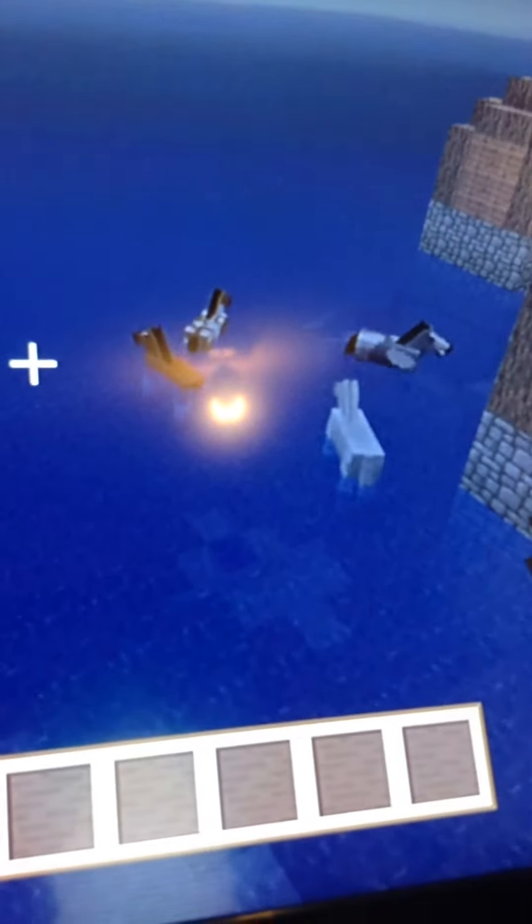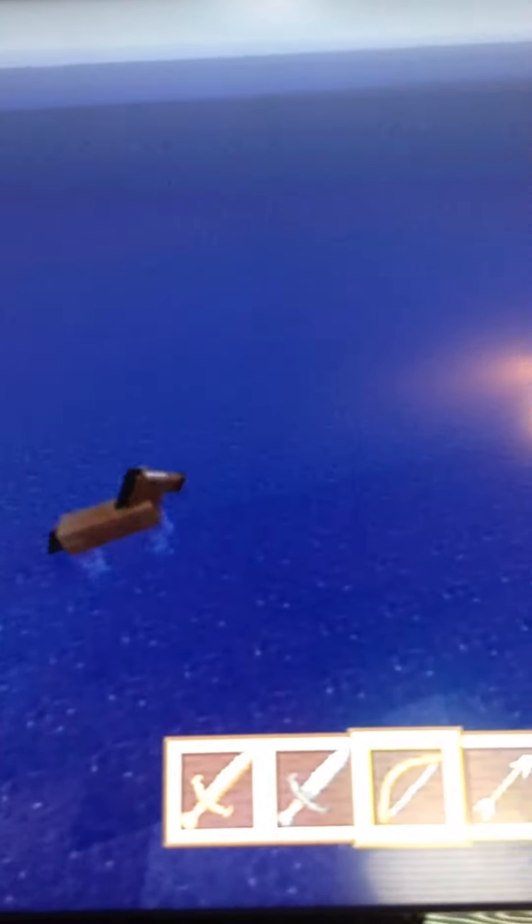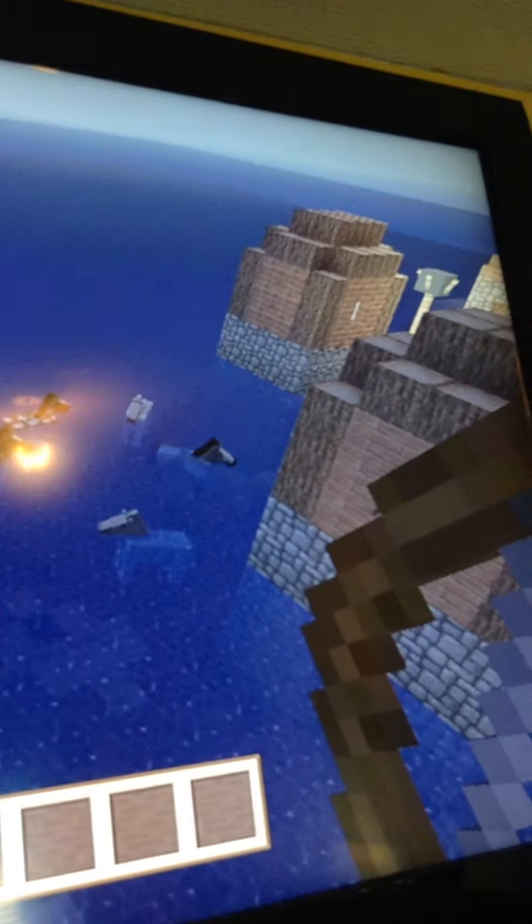Hi everyone, this is my Minecraft on my PS3 and it's glitching — see my horses in the water jumping. Even some of my buildings are in there.